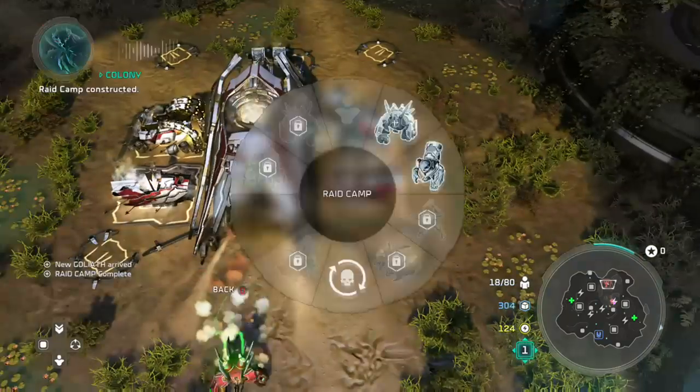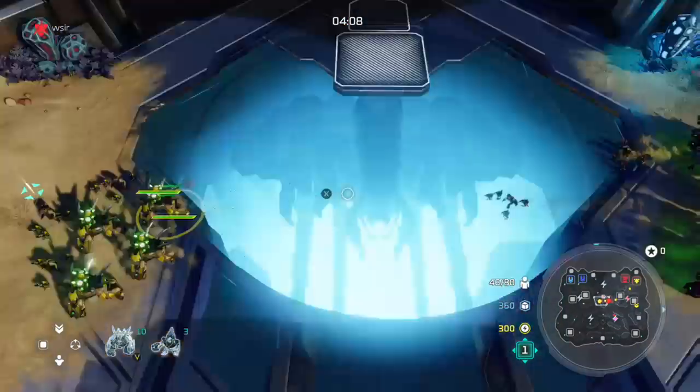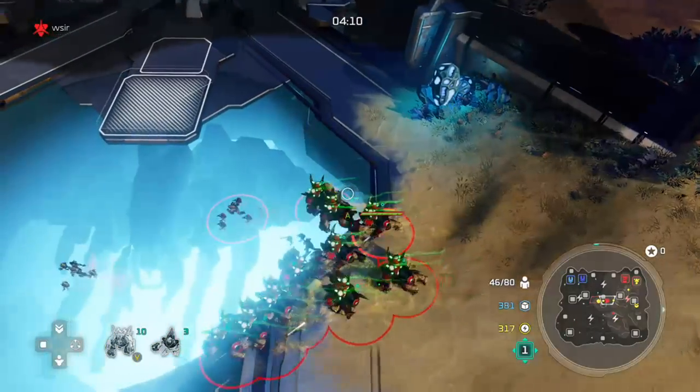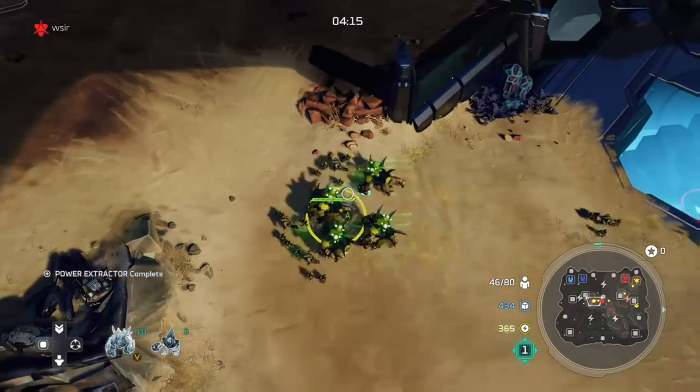At that point, destroy one raid camp and build an extractor — this will allow you to get tech two in under six minutes. Send your units towards the enemy base. When you get the leader skill engineer swarm, if you have enough power upgrade one raid camp. When you attack, make sure you focus all your goliaths on the base and apply swarm right on top of them so they won't die.